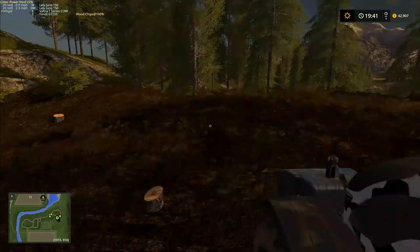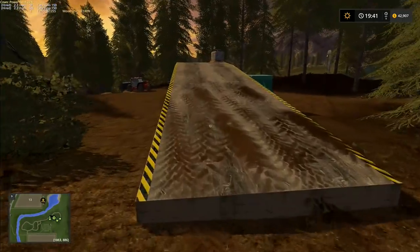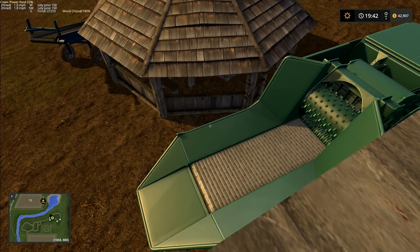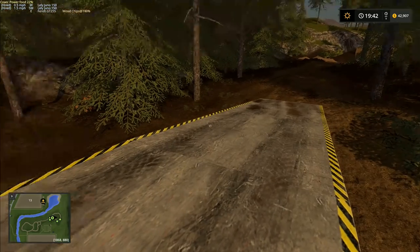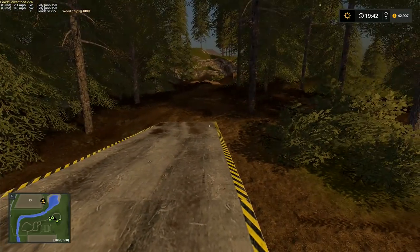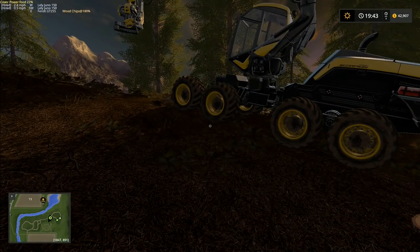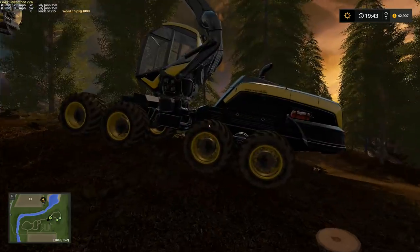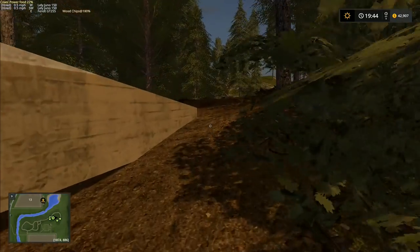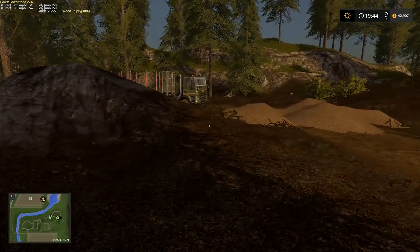Don't forget to cast your vote in the top right hand corner. I'm going to just move this one out of the way - we probably won't be using this one tomorrow. I think we're going to try the sawmill tomorrow. We're doing at least a couple of weeks of forestry stuff - we've sort of had a look at the ramp and the wood chips loading up. We shall see. If you enjoyed this episode then please head down below and give us a like, and if you really enjoyed it please tell your friends. Until next time, thank you very much for watching - this is Frithgar, goodbye and see you later.